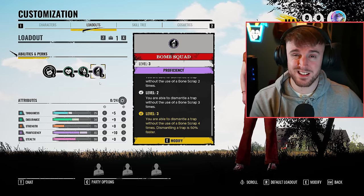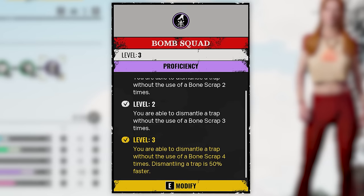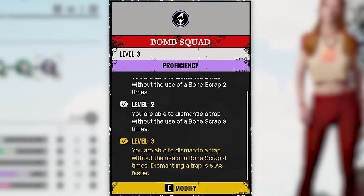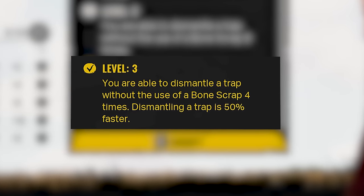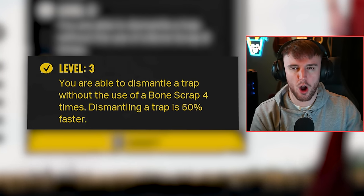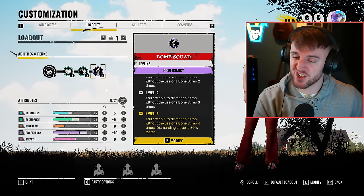Bomb Squad is now low impact in comparison. It's now a charge-based perk. All they've done is made it so you can only dismantle four traps in one game - that includes both Nancy and Hitchhiker traps. You can also only dismantle at 50% speed, which I believe was the level 2 version of the old Bomb Squad. Anyway, with these changes in mind, let's jump straight into the video.